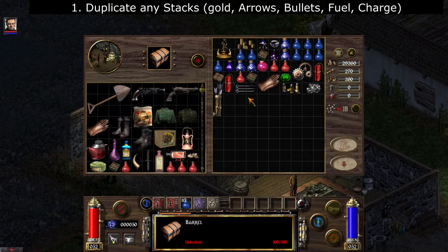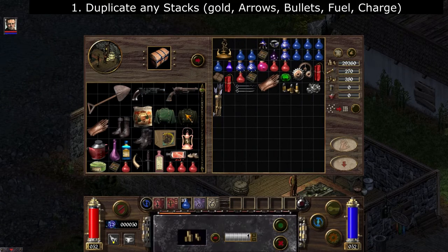Number one: you can duplicate any types of stacks. To do it with gold, you drag the gold over, you type in half of the gold value — that's 15,000 — and you move the remaining gold over.